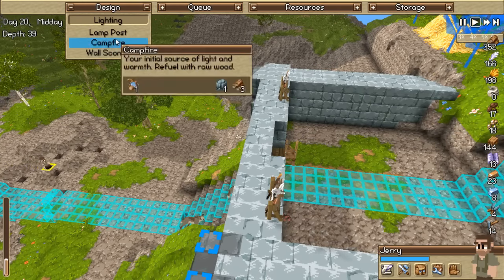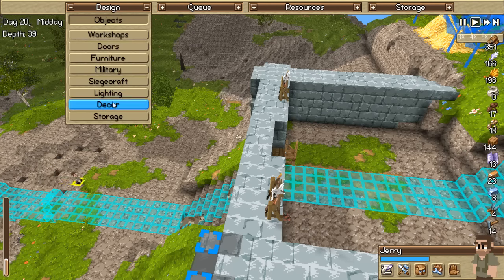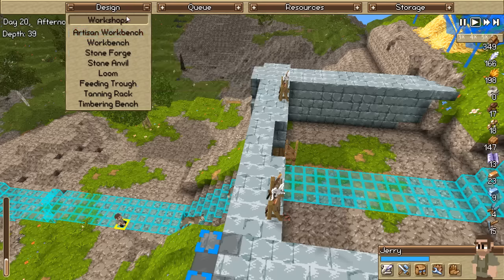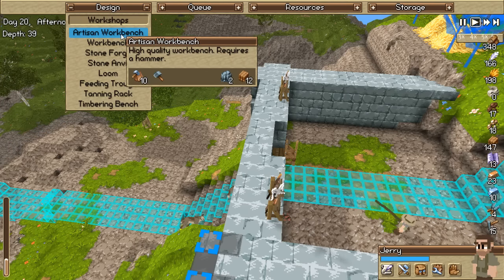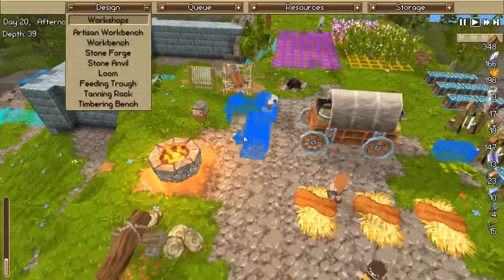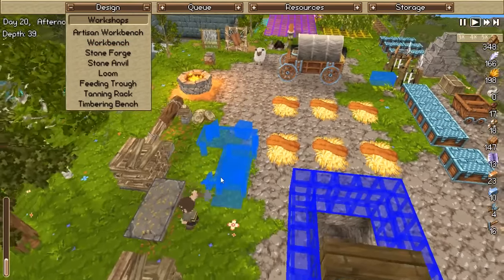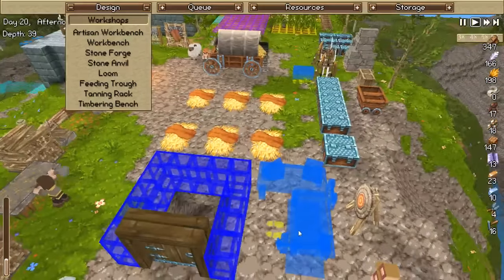We've got the lighting. The lamp post requires level 7, so seven seems to be the tier where you can finally start going to town with it. Artisan workbench - do I even have an artisan workbench? I do not have an artisan workbench! Well, let's go ahead and fix that. Where do I want to chuck this artisan workbench? Better question - where is there room? Let's throw it right here. Requires a level 10 carpenter - carpenter we have, builder we also have, hopefully I'll be getting that done.